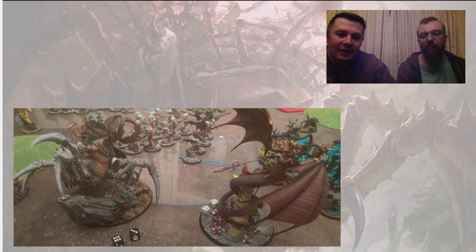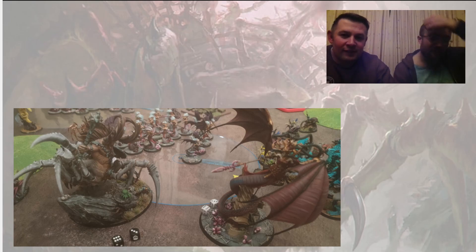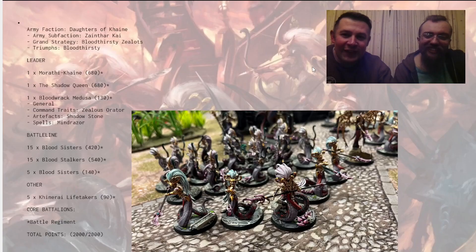Here's a picture of our practice game that we did the night before. As you can see, I'm playing the Daughters of Caine, which is the faction I took. I just finished painting them. Matt, they look so good — it's the bases that always get to me. I really think it's such a good job making them defined. It's got so much definition. I really like them. Thanks very much.